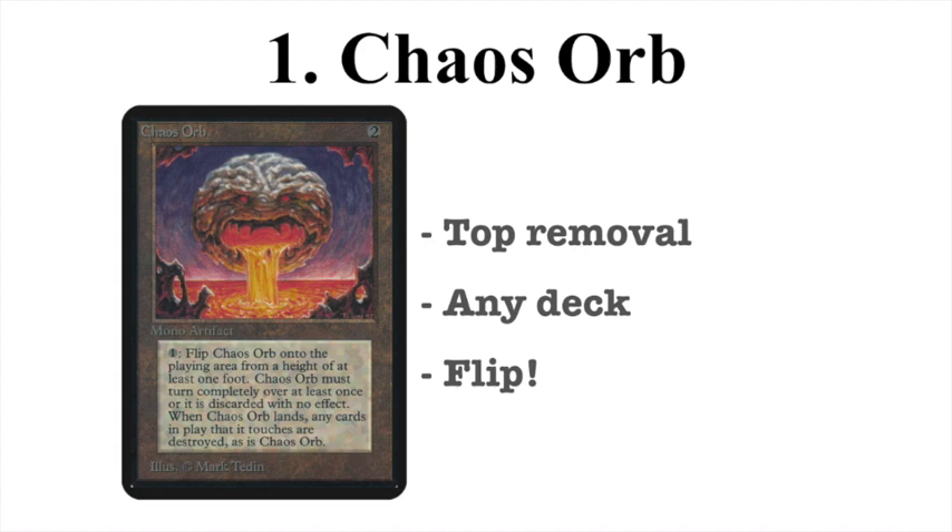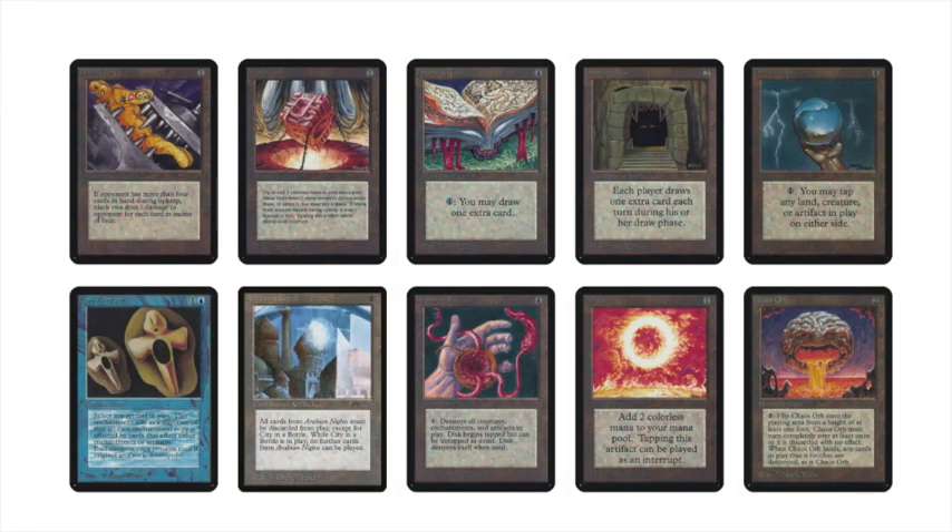If you have a different opinion, please let me know in the comments — I'm really curious what artifacts you think are missing, ranked too high, or ranked too low. This is just my personal opinion and we all have opinions, especially old school magic players. To summarize, here's the full top 10: number 10 Black Vise, number 9 Mana Vault, number 8 Jalum Tome, number 7 Howling Mine, number 6 Icy Manipulator, number 5 Copy Artifact, number 4 City in a Bottle, number 3 Nevinyrral's Disc, number 2 Sol Ring, and number 1 Chaos Orb.